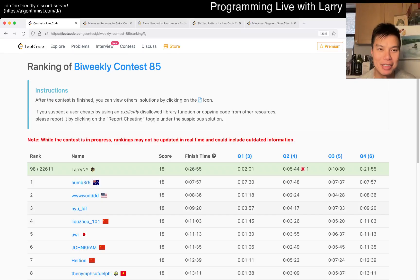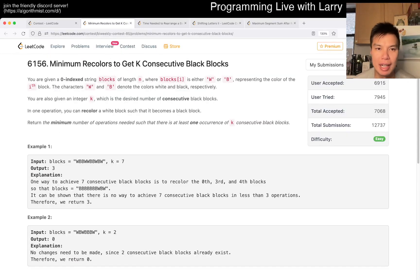Hey everybody, this is Larry going with Q1 of the bi-weekly contest 85: minimum recolors to get k consecutive black blocks. Hit the like button, subscribe, and join me on Discord — let me know what you think about this problem.